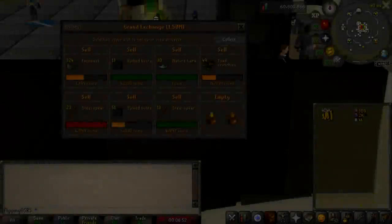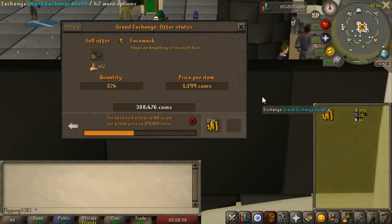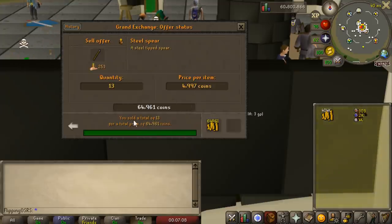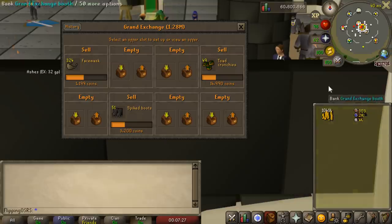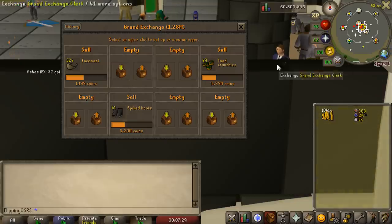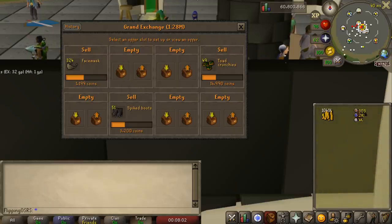Alright guys, it is the following day and this is where we stand. Quite a few sales — I'm pretty happy overall. We ended up selling like 150 of the face masks, and they are still coming in — slow but consistent. We also ended up selling all of the steel spears off for 5,000 GP each, which is really, really good. About a third of the Toad Crunchies, and about half of the spiked boots. Let's hit collect and see how much money we're at — we're actually over a mil. And on top of that, we still have around maybe 600 or 700k of items still left in here.